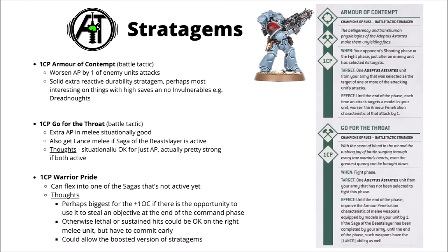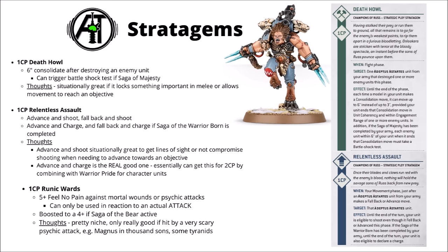For Stratagems, you get the option to flex into the sagas — which is quite powerful to turn on lethal hits or sustained hits as needed. There's Go for the Throat to get AP in melee, a fallback and shoot one, an extra consolidation one, and a 5+ feel no pain against mortal wounds or psychic attacks — many of them boosted if you get into those sagas.